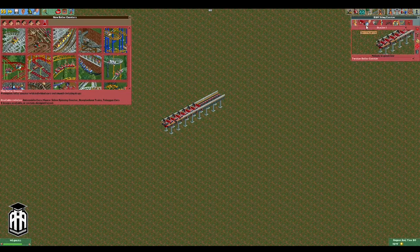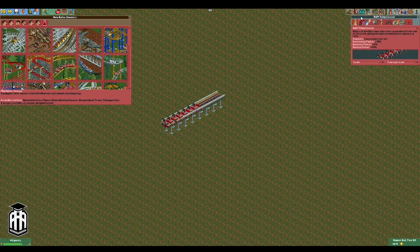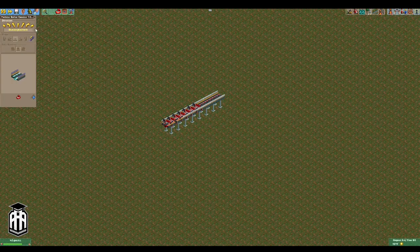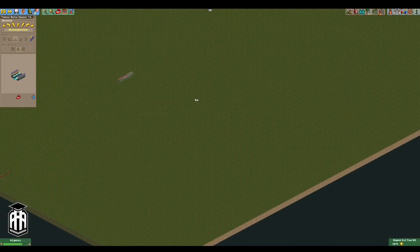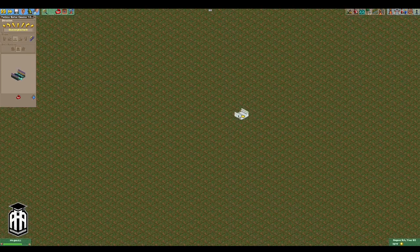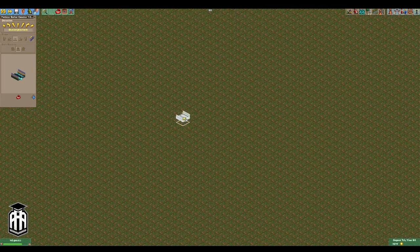For these we're using the custom B&M Wing Coaster, which was developed by X7, who also does the custom tracks you're familiar with like the RMC tracks. We are going to use the Twister Coaster on this one and start there. So let's take a look at this — we're going to start with just kind of building one of these and we'll see what style it takes.